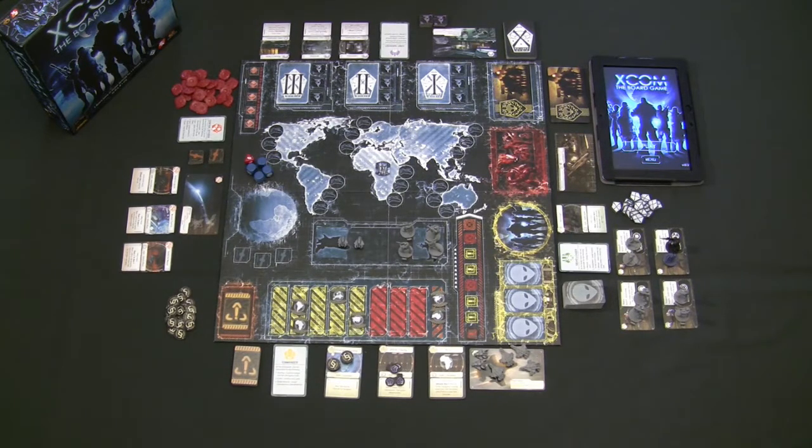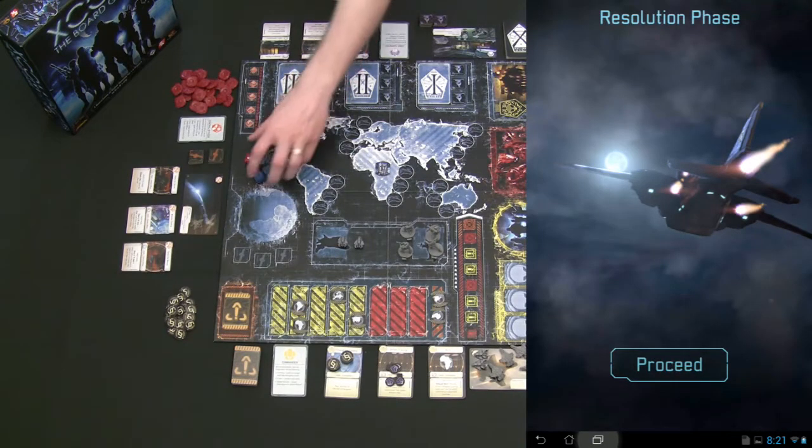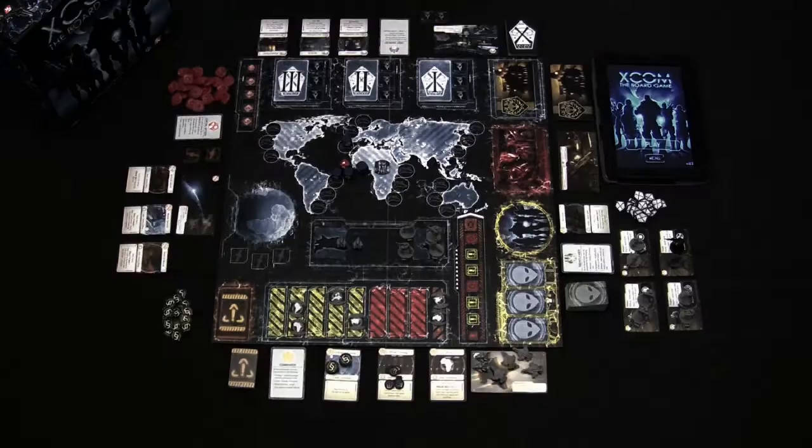After all players have made their decisions during the time phase, the resolution phase starts. Unlike the time phase, during the resolution phase players have as much time as they want to make dice rolls. The dice rolls judge whether they're able to make successful decisions or if XCOM falls further behind in the alien invasion.